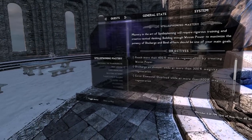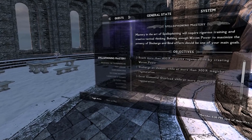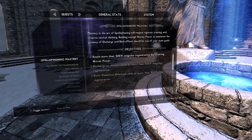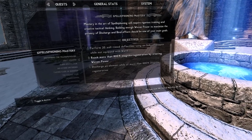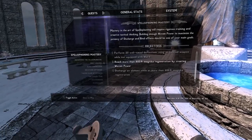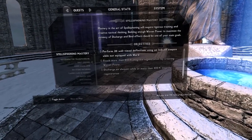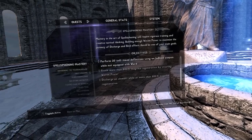The achievement path also gives you a very interesting mastery quest called 'Spell Siphoning Mastery,' ranging from medium to very difficult challenges. For example, a medium challenge is gaining more than 400% magicka regeneration by creating woven power — since each stack gives 25%, that's a lot of stacks. A very difficult challenge is reaching 800% magicka regeneration. There are also challenges like 20 well-timed deflections and using an imbued weapon while not equipped with Ward, helping you truly master Spellsiphon.